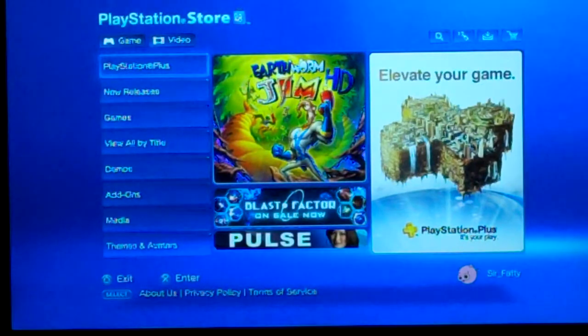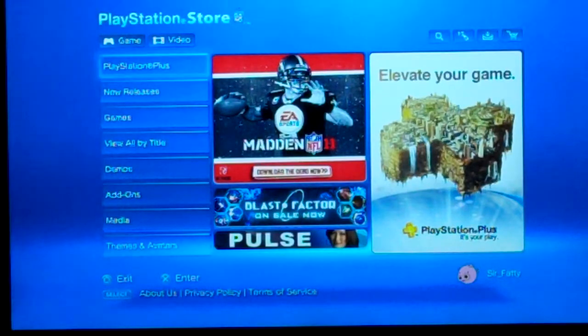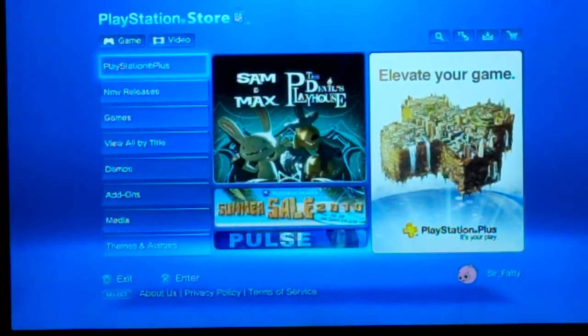And then you've got View All by Title. Demos — demos for games. We got Just Cause 2, and the way we found out about that game is John downloaded the demo for it.